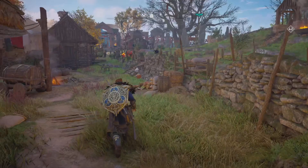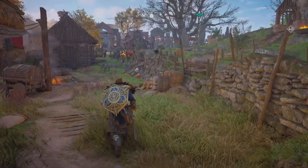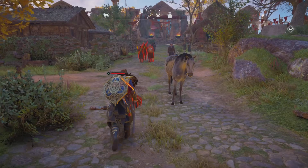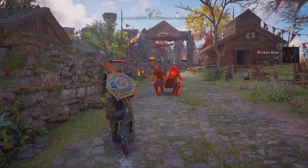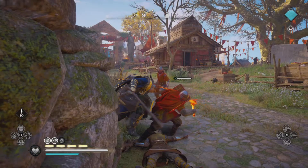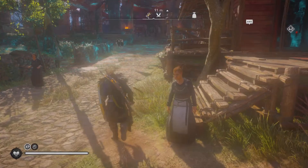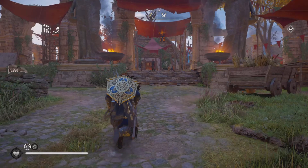I could see maybe setting up a mannequin in your settlement to wear that gear, but with an option from your inventory screen where you could just select 'armor set on mannequin A, B, 1, 2' or whatever - that I can see. But other than that, I don't see why you would want to keep returning to your settlement to put on a gear set and then go back out on your mission. To me that makes no sense. But who knows what Ubisoft does - they do whatever they want.